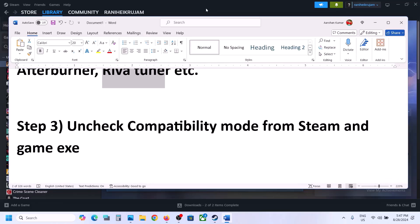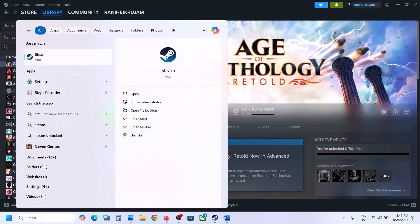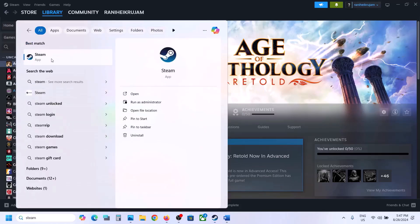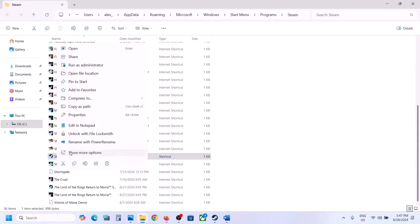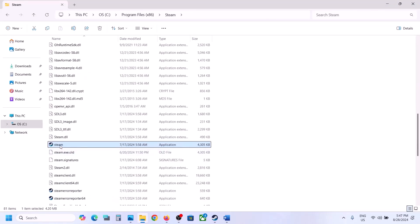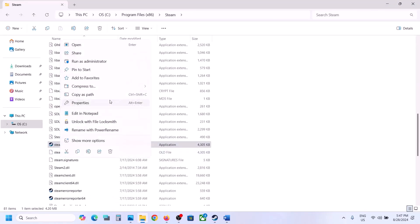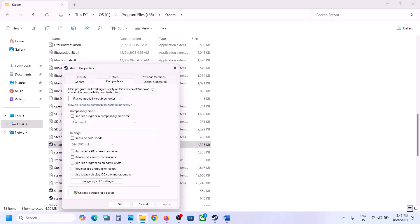Next step: first close Steam. Once Steam is closed, type Steam in the Windows search box, right-click on Steam, and click on open file location. Right-click on Steam again, click on open file location once more, and then this time right-click on Steam and go to properties, then go to the compatibility tab.